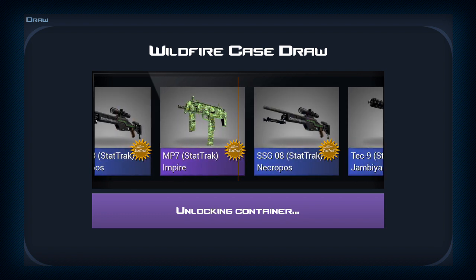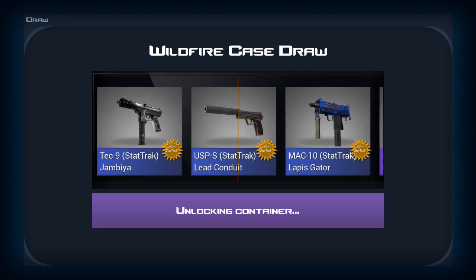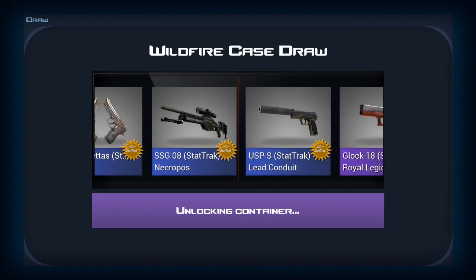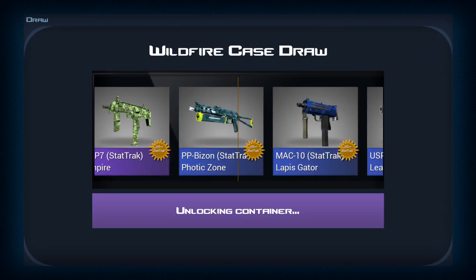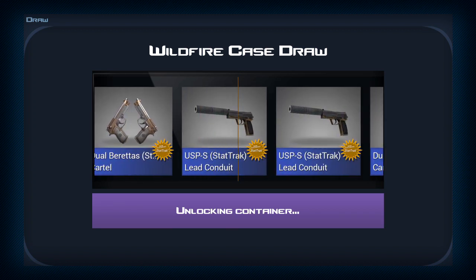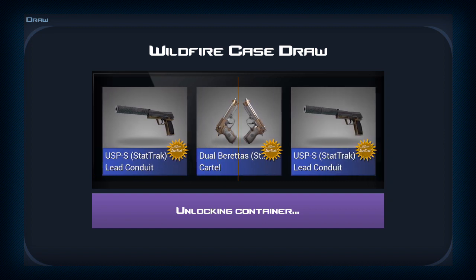We will be starting off with a blue. Not too hype about that, but you know, you got to start somewhere. Obviously a blue is going to be the worst way to go, but somehow it's going to lead to a knife. Hopefully — I don't want to jinx it — but hopefully we can get that knife because that is the knife I think we all want. Come on, give me something other than a blue. What is this?